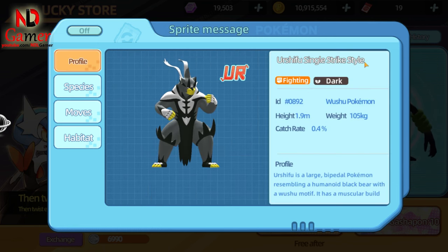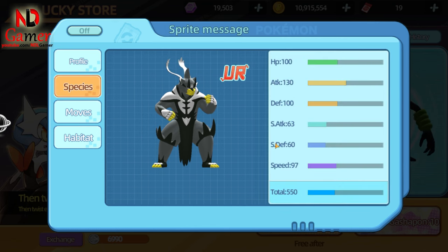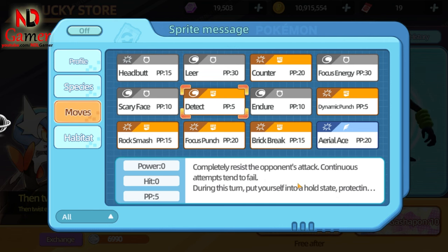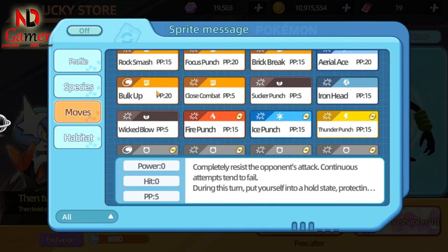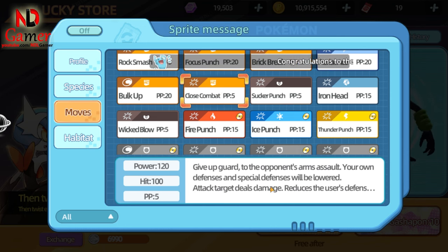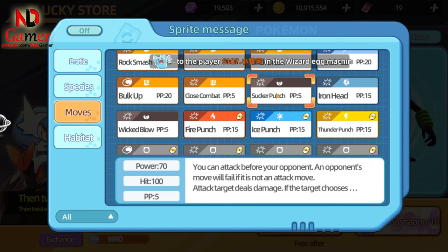Next is Urshifu Single Strike Style. This Pokémon has extremely high attack, so focus all your efforts on that stat. For skills, you can use Detect, which has priority and protects you from enemy attacks. Use Bulk Up to increase your attack. For damage-dealing moves, you can use Close Combat and Sucker Punch. Sucker Punch deals high damage, has priority, and also causes non-attacking moves to fail, meaning sleep-inducing moves will fail if you use it. Overall, this is an incredibly strong Pokémon and everyone should have it — I think it's the strongest so far, mainly because of this skill.